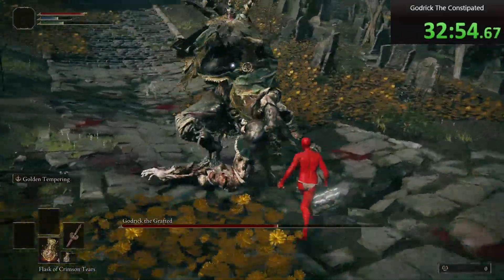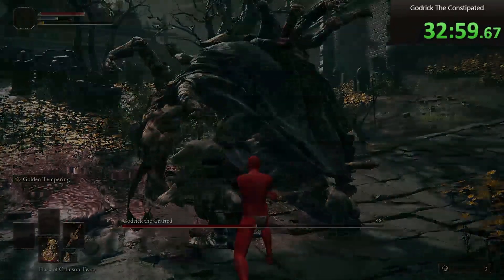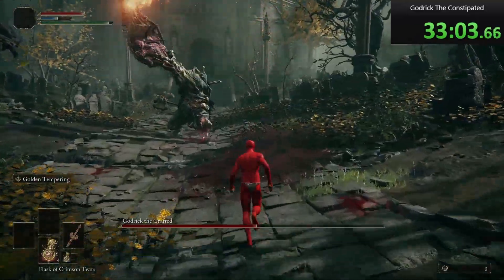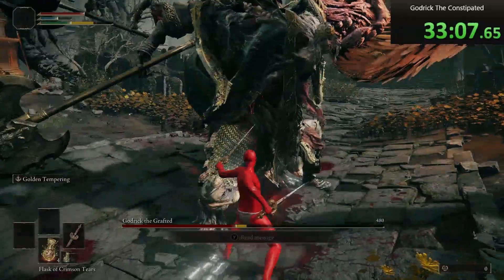When he gets to about half health he's gonna start transitioning into his second phase, which will give you a big window for some free damage. At the start of the second phase just run straight up to him and he won't be able to hit you. During this time you can easily get him to a quarter health.